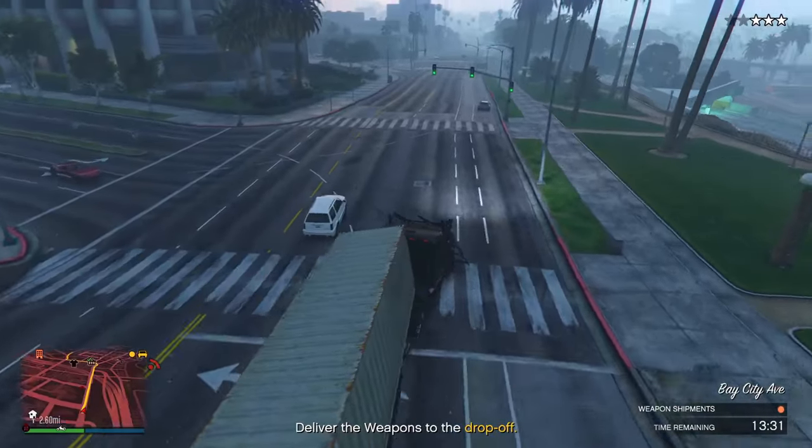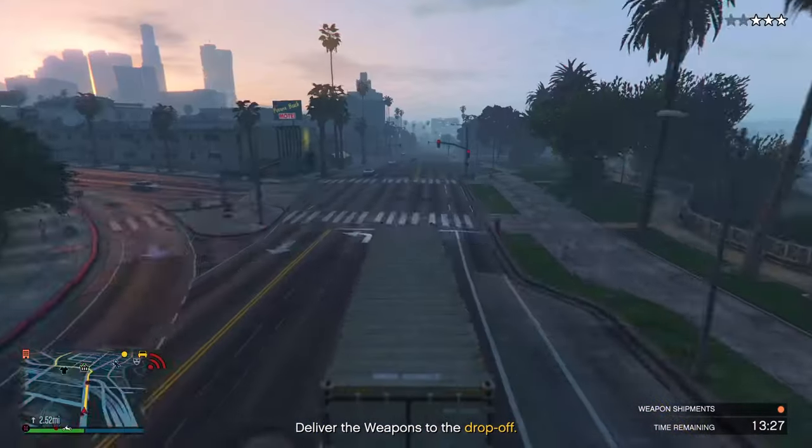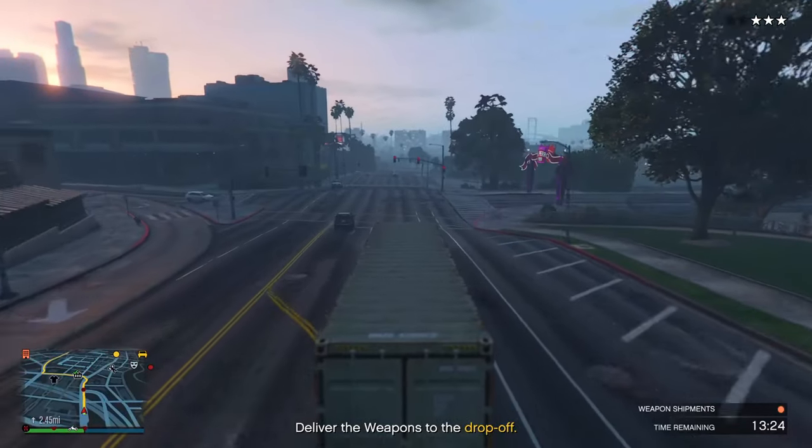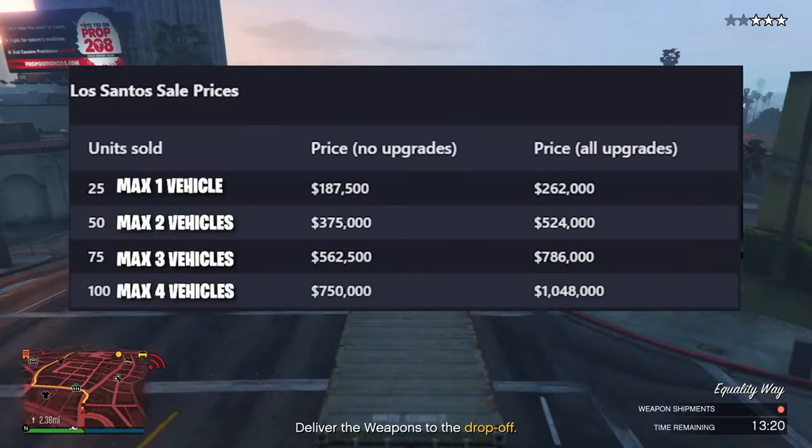A couple of tips: always sell to Los Santos as this gives you 50% more money on your stock. If you have over a certain amount, there will be multiple vehicles, and if you're a solo player that's not ideal, especially in a public lobby — you're going to be in trouble. Here's a chart to make sure you don't mess up.